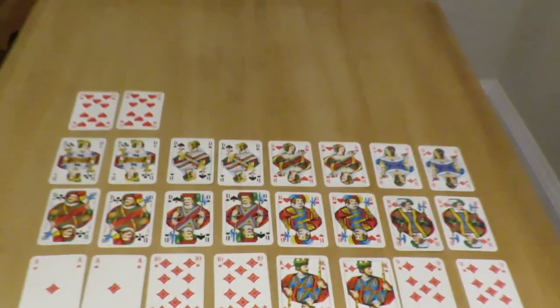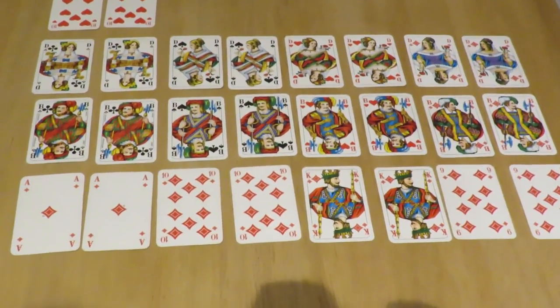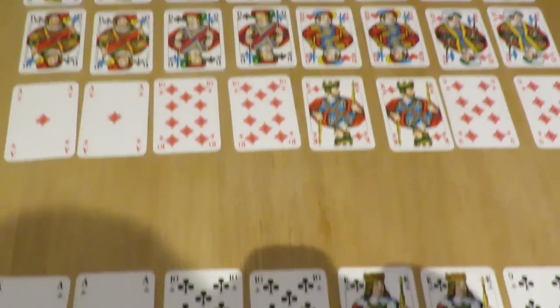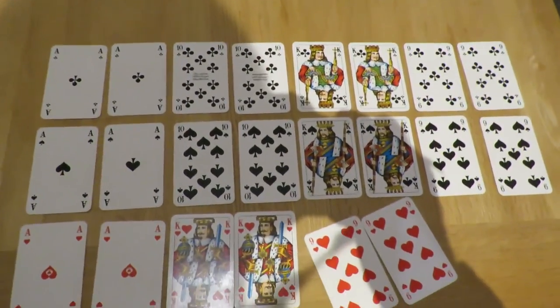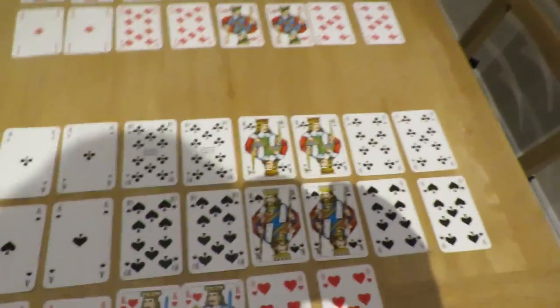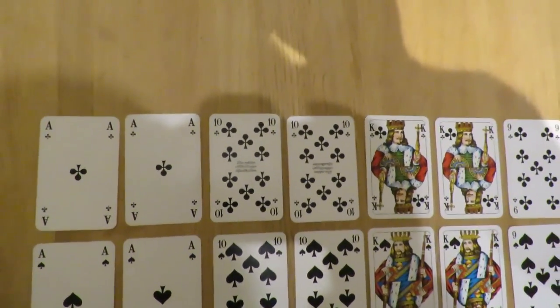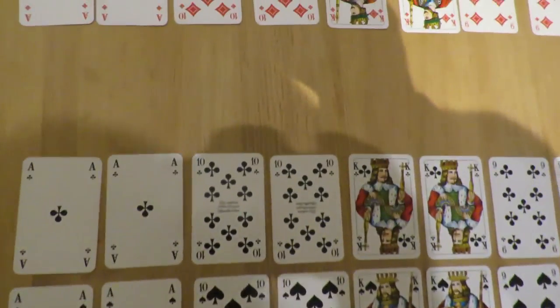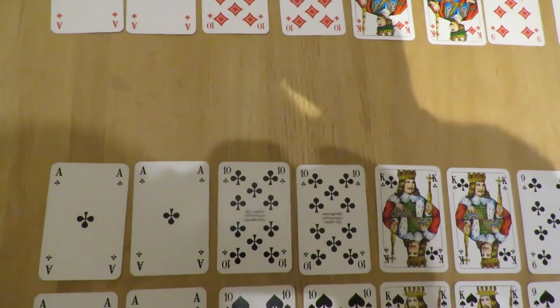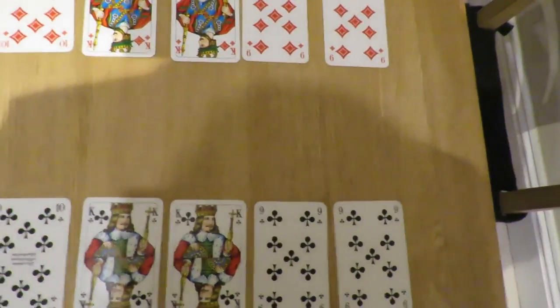There's a gap on the table because those are all the trumps — there's 26 trumps in the pack, which leaves 22 other cards. Those are in the side suits, shown in the rows down here. They're in no particular order horizontally, but within each side suit there's a card order. It goes ace, ten, king, nine for clubs.